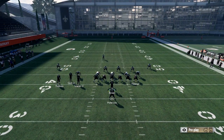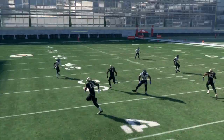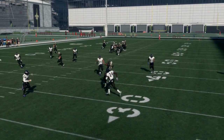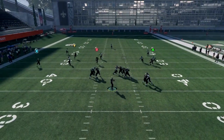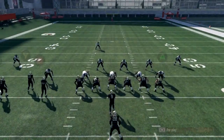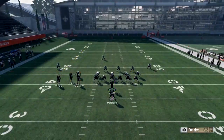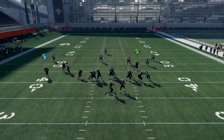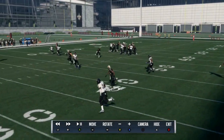When you want to pass lead the Y route inside, most times you will have to fade him against a cover three. I threw a pick earlier because I did not hot route him to a fade, but once you hot route him to a fade it beats cover three and you can pass lead it inside and catch it. If you have really good timing, sometimes you can fit that pass without putting him on a fade, but it's very difficult. Without the fade, the safety can guard him much easier. With him on a fade, the safety is unable to get there in time.